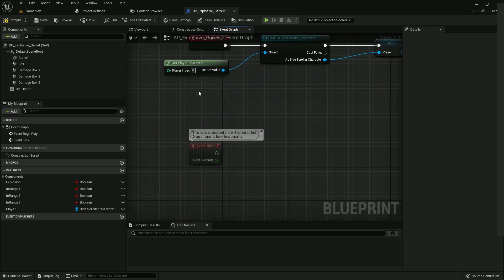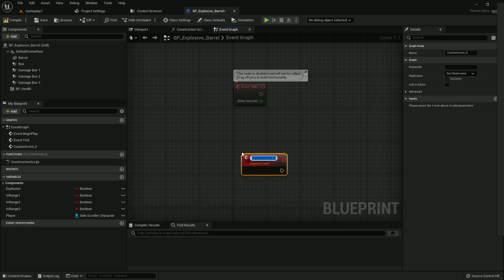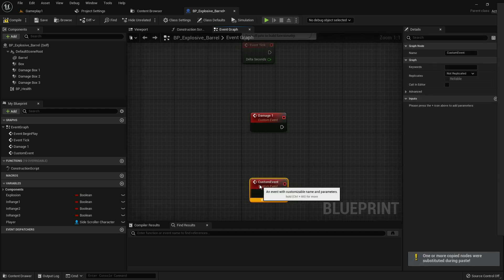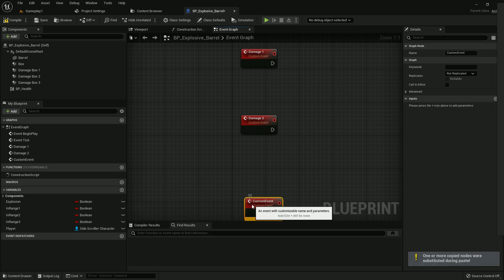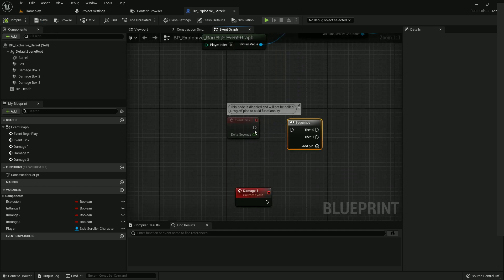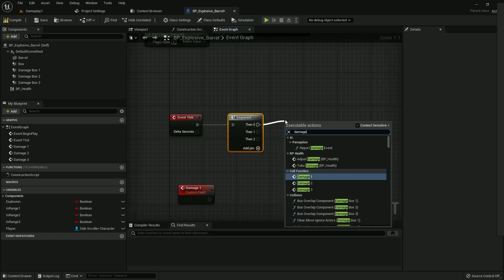Now we need to create a few custom events. Add Event Tick, then add a custom event and name it Damage One. Duplicate it and name it Damage Two, then duplicate again and name it Damage Three. Now add a Sequence node and connect Damage One, Damage Two, and Damage Three. Compile and save.